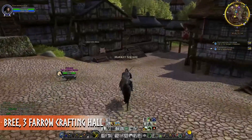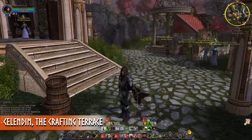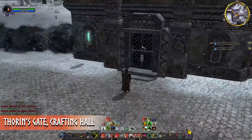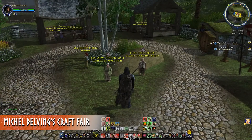Just turn right after coming into Combe from Archet and look for the crafting hall. Also in Bree, the Three Farrow crafting hall. In Ered Luin, they are located in Gondamon, Celondim crafting terrace, Thorin's Gate crafting hall, and in Thorin's Hall, the Maker's Hall. Then finally in the Shire, in Michel Delving's Craft Fair.